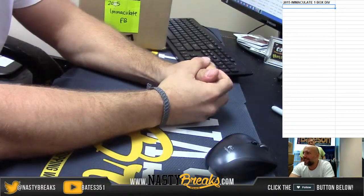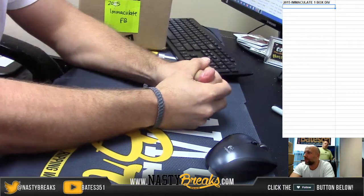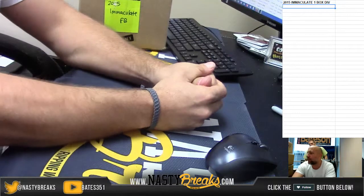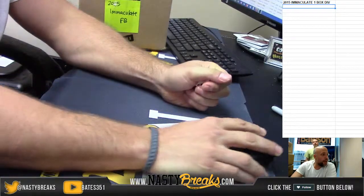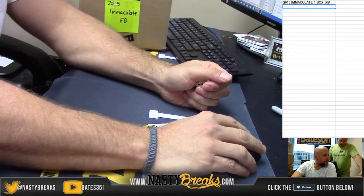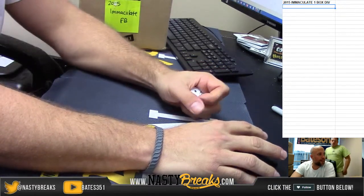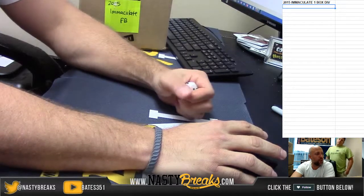Alright guys, we got Gelf's first one-box random division of 2015 Immaculate Football. We got one of fun for one, TC for five, clown for one, and hoop for one.